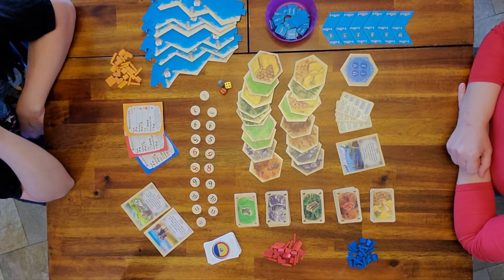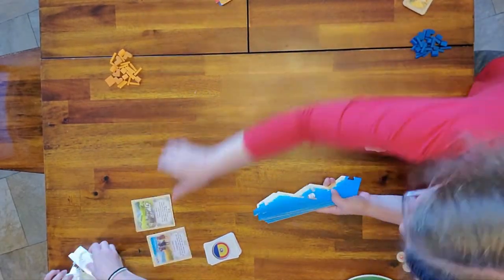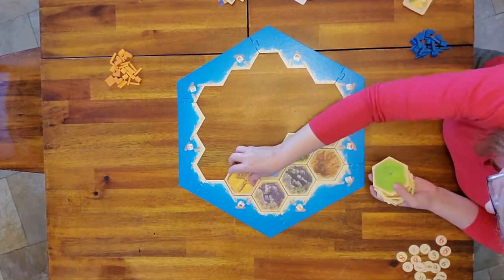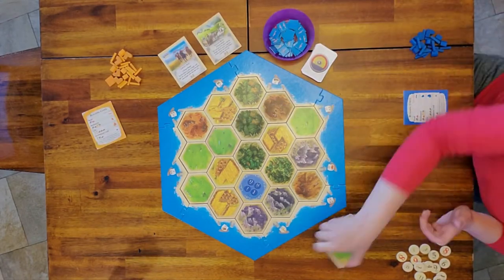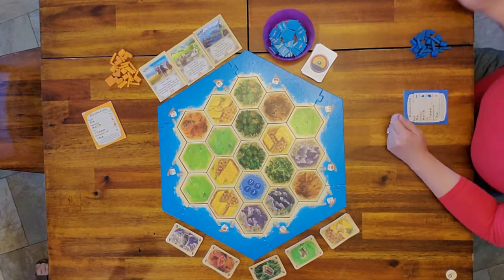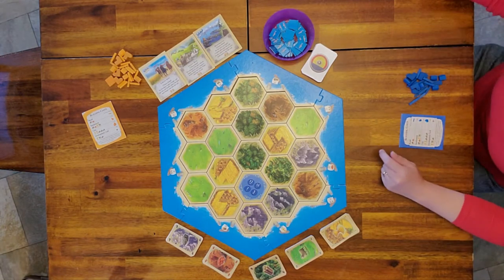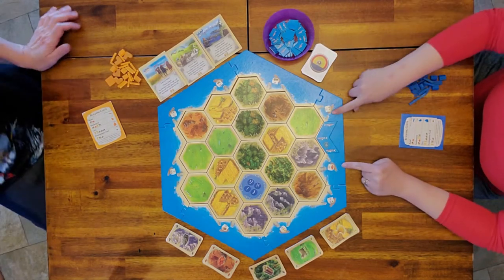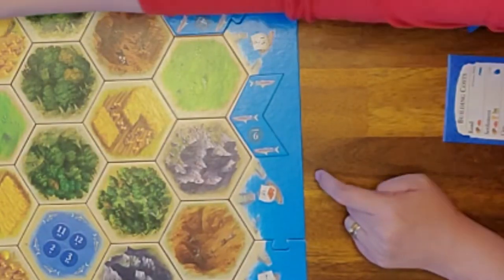We're going to speed up while we set up our game play area. Now we'll slow it down to show you how to put the edge tiles on for the fish — they just kind of go in all the open spaces between the harbors.